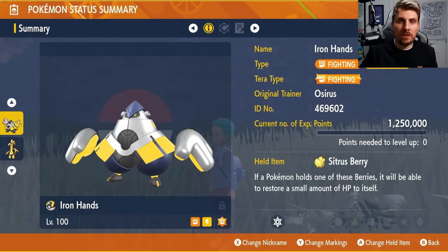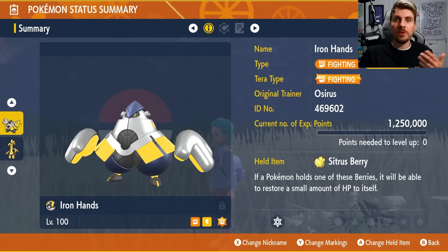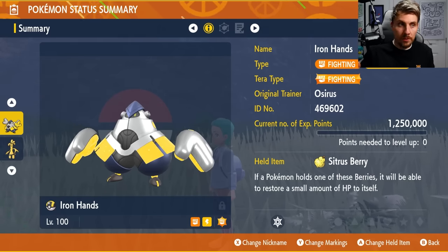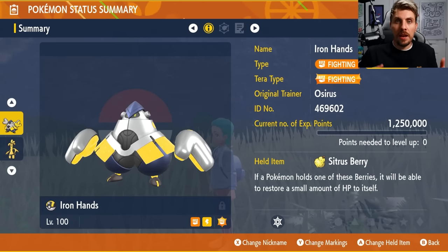The first Pokemon is Ironhands, a paradox Pokemon exclusive to Pokemon Violet. So if you're a Scarlet player like me, you're going to have to have a friend you can trade with, or hop into their game and join them when they're in Area Zero so you can pick this Pokemon up.